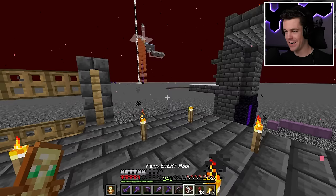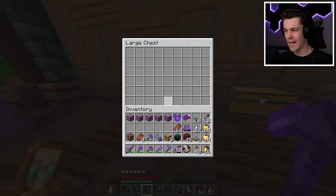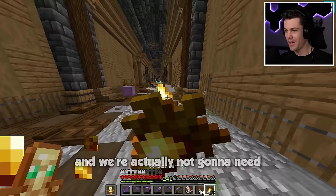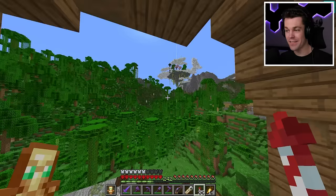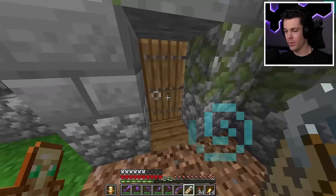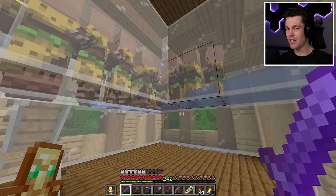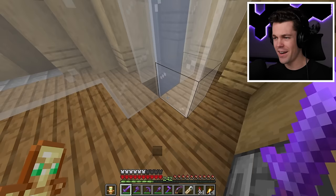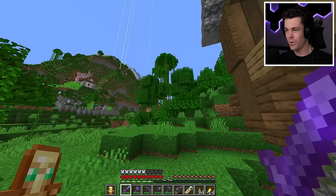Now since we're kind of on the theme of doing cursed and useless farms, let's do a Zombie Villager Farm next. I have a pretty good idea on how to do this fairly easily - we're gonna need only one item, a name tag. I'm going to rename it to 'Villager Terrorizer' - that's going to be for the zombie that converts all our villagers into zombie villagers. Let's head over to our villager breeder - we have tons of villagers. My plan is basically to just put a zombie inside of here and he's gonna convert all the villagers to zombie villagers.